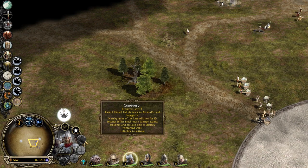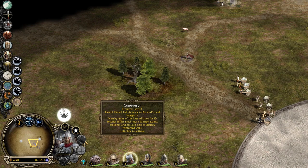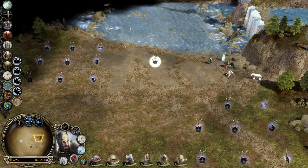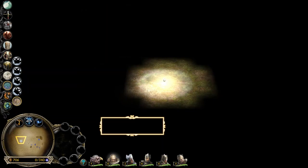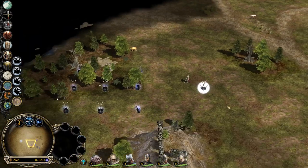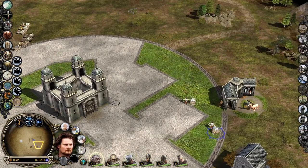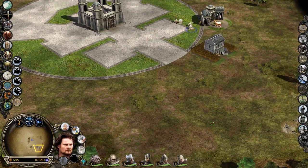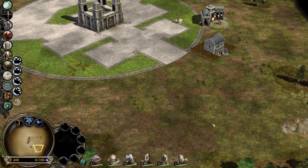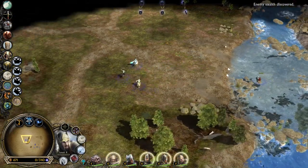Isildur — Conqueror. Elendil himself led the last army to Barad-dûr and besieged it. Nearby units of the Last Alliance for 10 seconds inflict much more damage against buildings and are also able to destroy reinforced walls. Once again guys, it's like a very informative game. I believe playing one or two games with each faction is not going to be enough to understand the full potential, but this should be like a first impression overview video, because I don't want this to be like one hour long by reading all the lore.